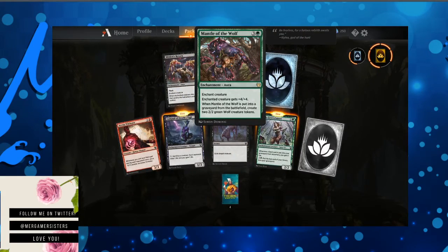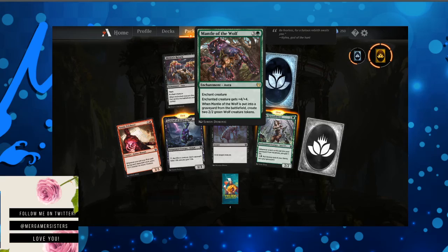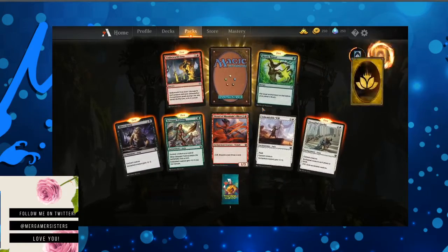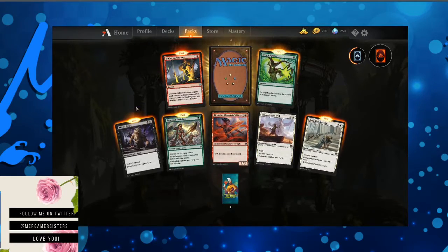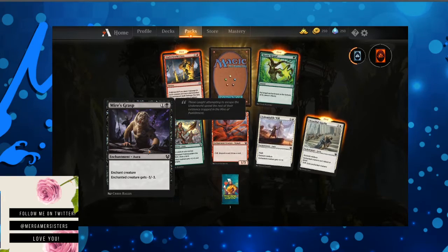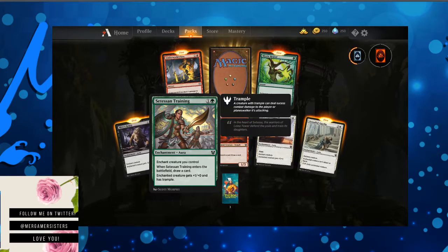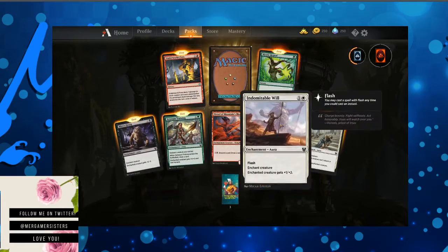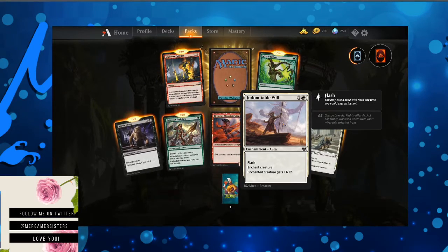Mantle of the Wolf — enchant creature. Enchanted creature gets negative three negative three. Setessan Training — enchant creature you control. When Setessan Training enters the battlefield, draw a card. Enchanted creature gets plus one plus zero and trample. Indomitable Will — flash, enchant creature, enchanted creature gets plus one plus two.